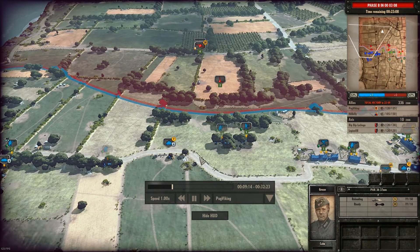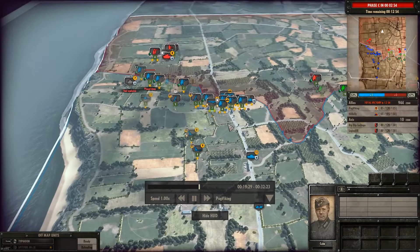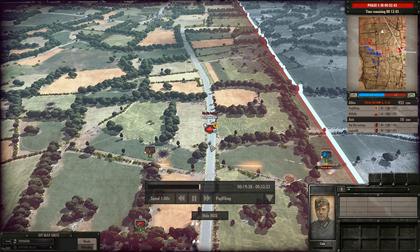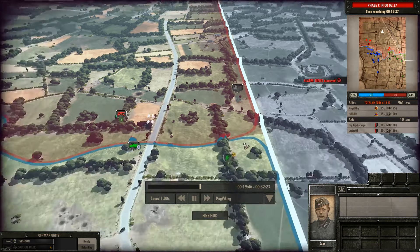There's a gap in the forest line which allows the Flak 20mm to have a field day on my infantry, pinning them all down. I don't realize this before it's too late, so this infantry group gets pinned down and destroyed. Taking heavy losses it's now time to bring up Panzer IIIs, laying down extra suppressive fire — and there goes all of my infantry on the right side.